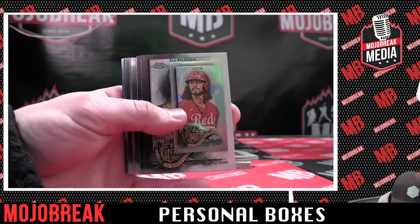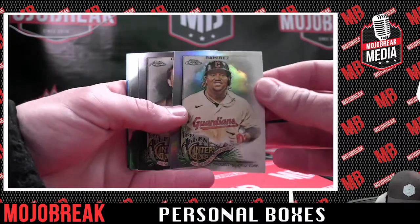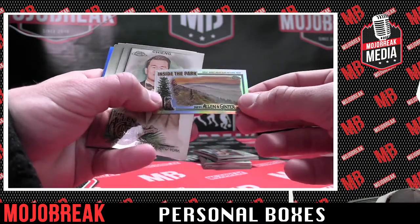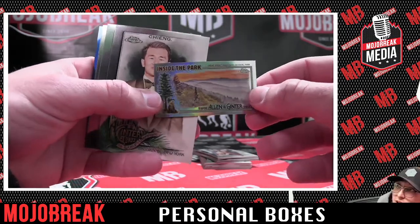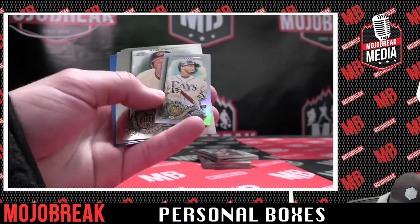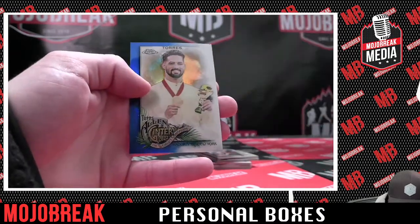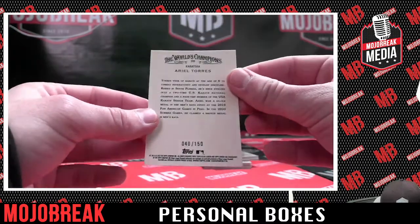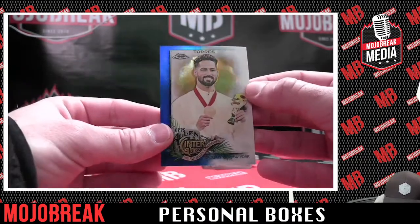Jazz Chisholm. A mini of Jonathan India refractor for the Reds. Jose Ramirez refractor — we got another one here. Great Smoky Mountains National Park refractor — cool little tree and a bear on the left side. That's sweet. Wander Franco rookie refractor. Blue — Ariel Torres, 40 out of 150. That'll be top loaded.